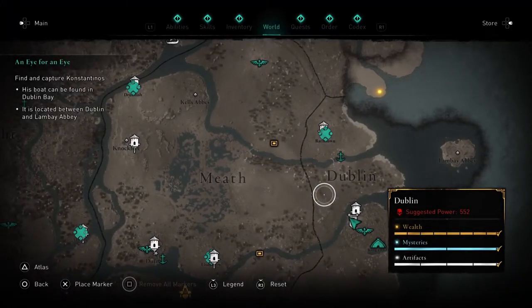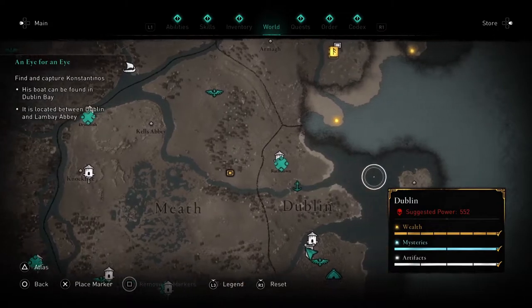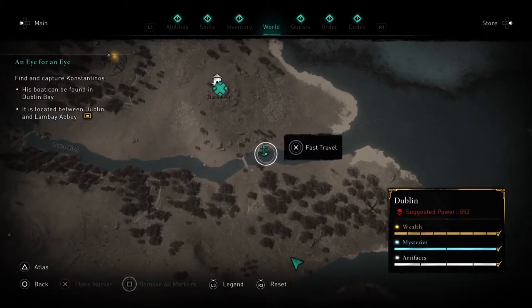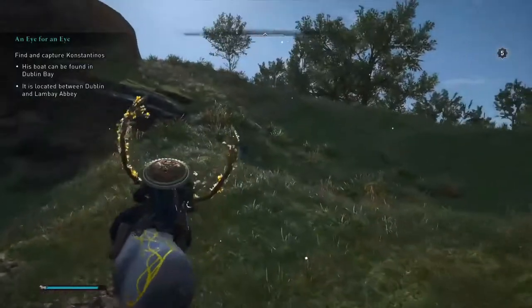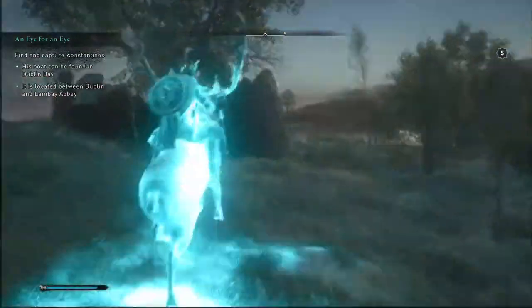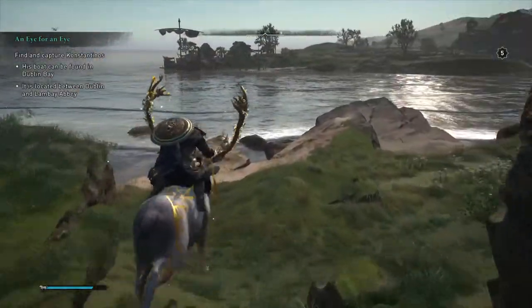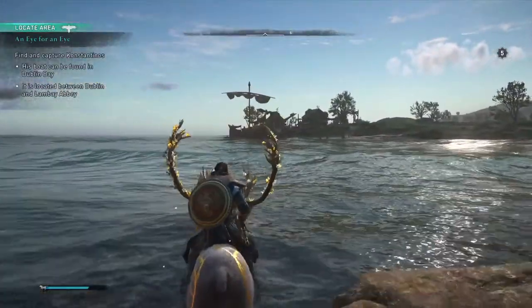They gave us a clue to where Constantinos is. I'm guessing it's somewhere along the coastline — actually a little further south than where I marked. Just keep traveling south from the marker and you'll see a boat. I suspect Constantinos is going to be on that ship.